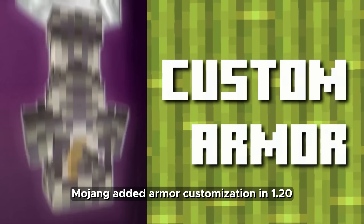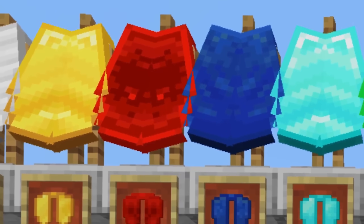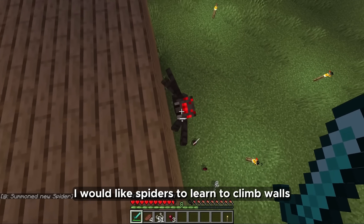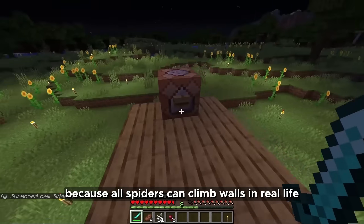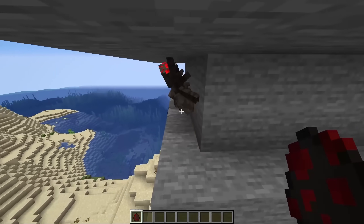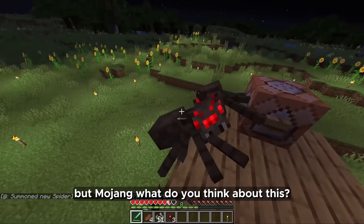Mojang added armor customization in 1.20, but for some reason didn't add it for Elytras. Why were they left out? Elytra customization would look very nice. I would also like spiders to learn to climb walls — it would look natural because all spiders can climb walls in real life. But Mojang said that it would be too scary and they would not do it. I understand that a lot of children play Minecraft, but I wonder what Mojang thinks about this.